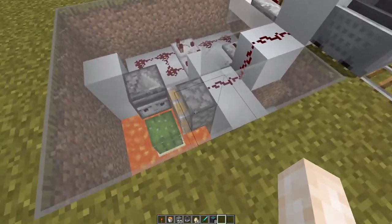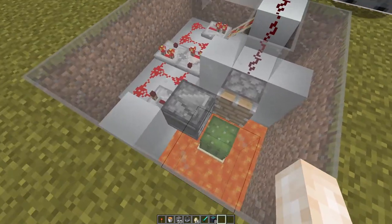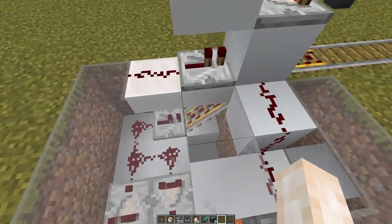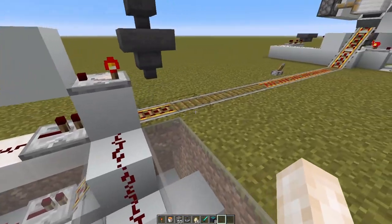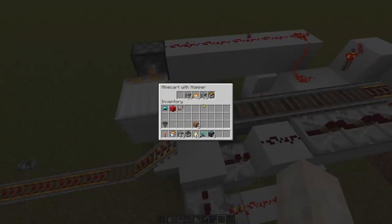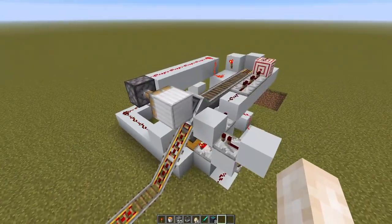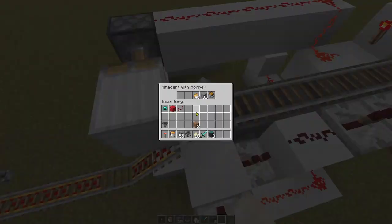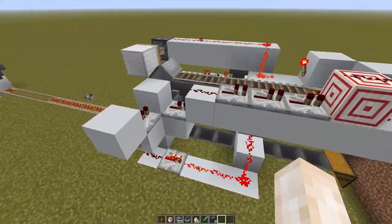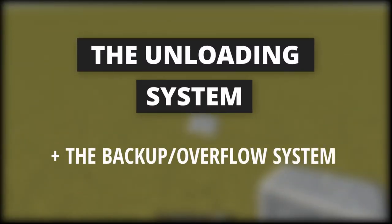With this system, a piston retracts — it's usually extended over the cactus — allowing the cactus to grow. That pulse gets put into a pulse extender, then plugged right into a powered track connected to the main track, and it fires off. This system stops overflows and slowly releases items into the system. If you have a really laggy server and need something 100% tried-and-true that won't let any minecart pass without being stopped, this is the system.